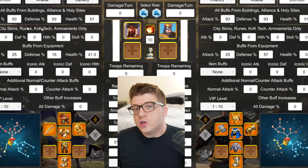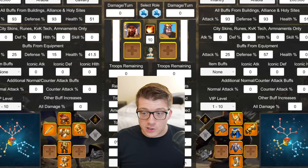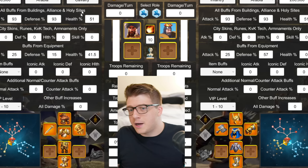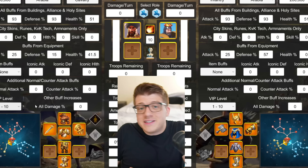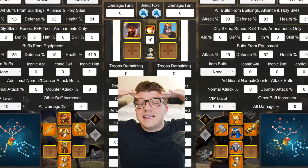The ROK Battle Simulator takes all of those formulas and puts them in one place, calculating all of that data for every single turn of a simulated fight. It factors in commander skills and talents, whether they're on the map or off, in a rally or garrison, in KVK or your home kingdom, or even in the latest Archon Osiris mode. It accounts for troop count, civilization, special units, building buffs, alliance bonuses, holy sites, city skins, runes, KVK tech, armaments, equipment buffs, item buffs, iconics, VIP level, normal attack and counterattack damage modifiers, an all-damage bonus, relics, and reinforcements for rallies.